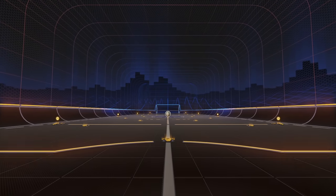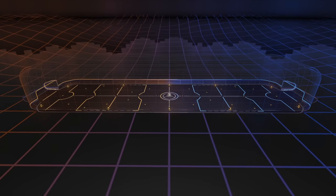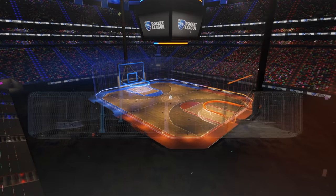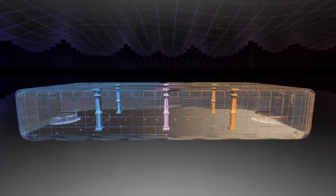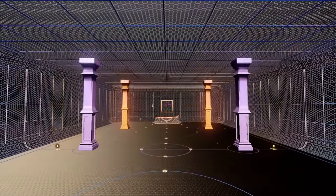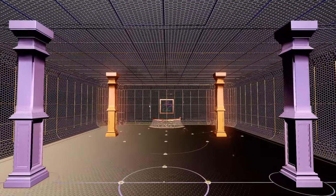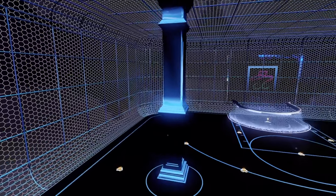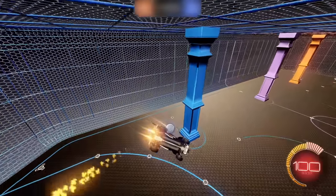Today we get to experience what hoops would be like if Rocket League mixed in the concept of Rocket Lab's Corridor with the hoops game mode, because a mapmaker by the name of Communist Cowboy did exactly that. Welcome to Rocket League Hoopador, as he calls it. It's exactly what you'd expect: hoops in a longer field, but there are also some pretty wacky pillars that can get in your way. Don't let this tame looking map fool you, because this video still ends up being ridiculous somehow.